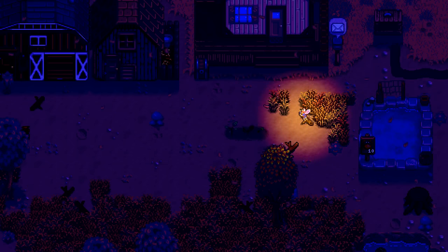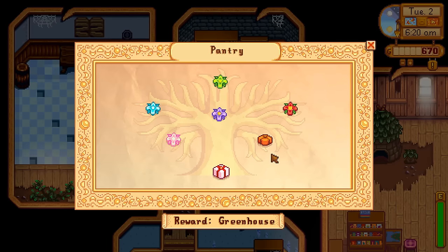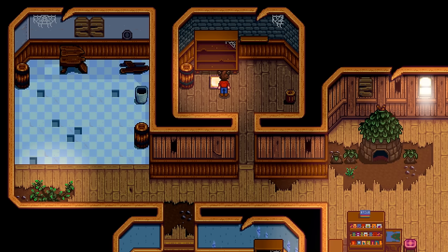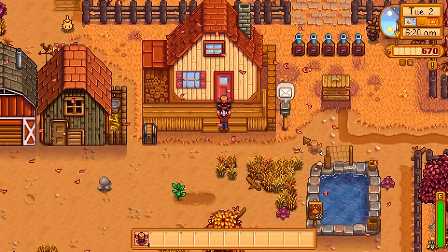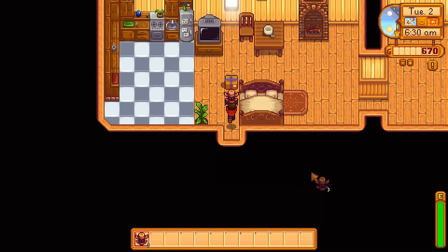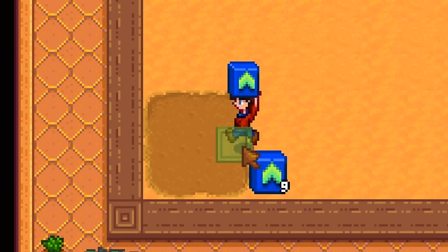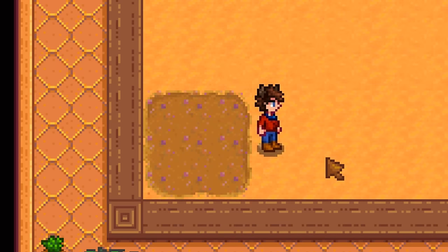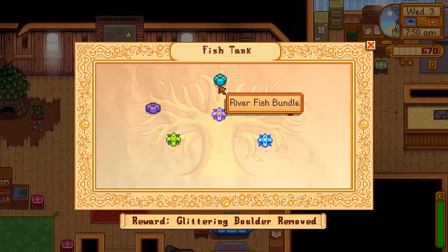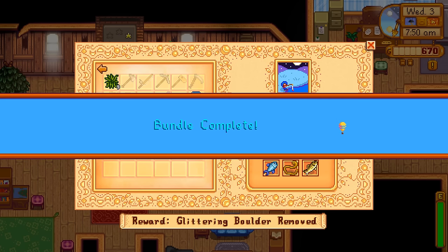Serendipitously, those 3 crops are the last things we need for the Fall Crops Bundle — which means tomorrow we will have the Greenhouse. We pop a Rain Totem for tomorrow. On Fall 3rd, we're still missing two Winter Forageables, so we plant some Deluxe Speed Grow and put the Winter Seeds on them — in a few days those will hopefully grow into a Snowy Yam and a Crocus. Since it's rainy today, we're able to catch both a Tiger Trout and a Walleye, completing the Fishing Bundle.